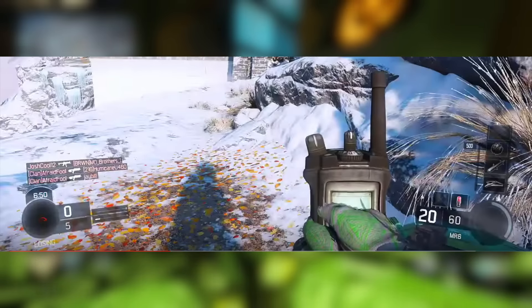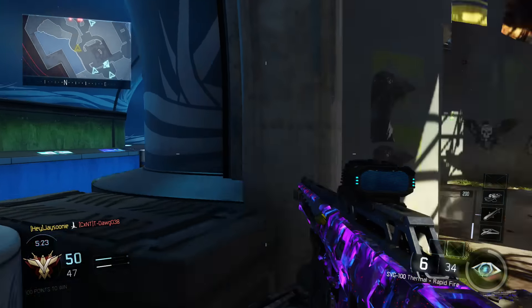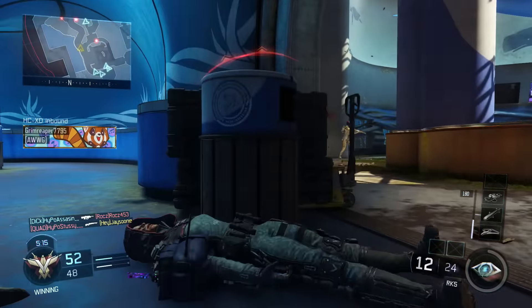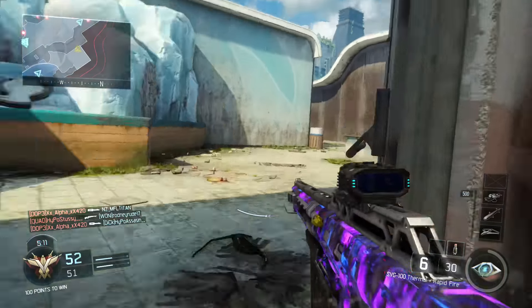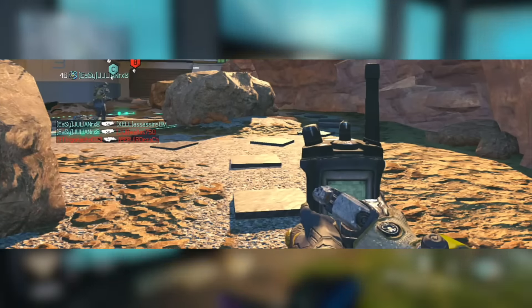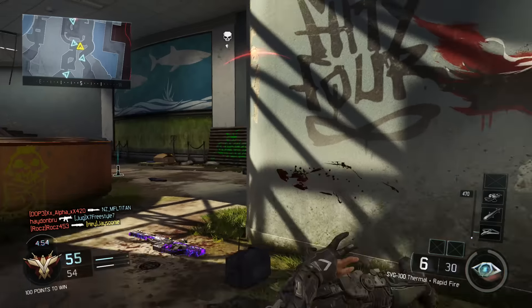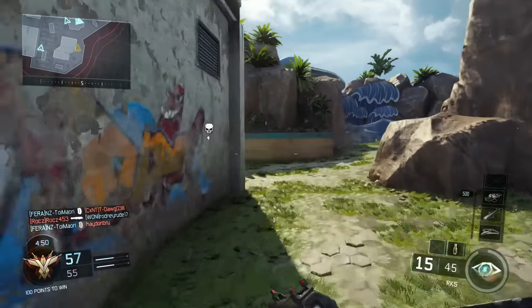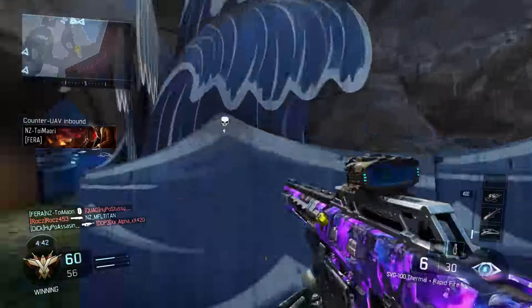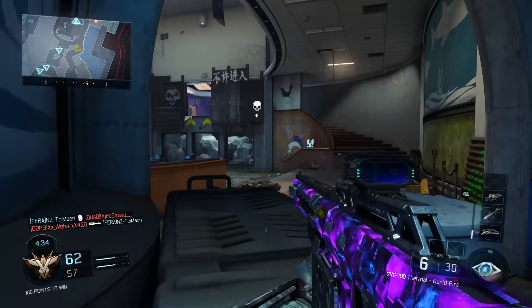Since the new update, this walkie-talkie glitch has been appearing for people, and a lot of people are correlating this to what the 10th specialist will be doing in the game. This is a screenshot of it on PS4, but what's interesting is it's also been happening on last-gen consoles like the Xbox 360 and PS3. So the walkie-talkie could be the item the specialist uses, or it could relate to the main menu guy with the two pistols — it's all quite interesting.